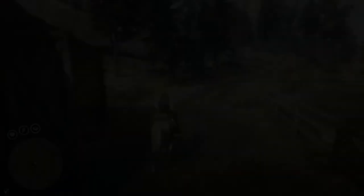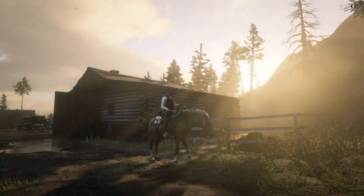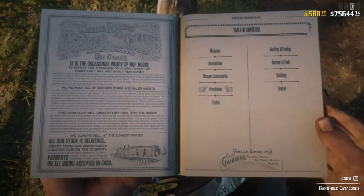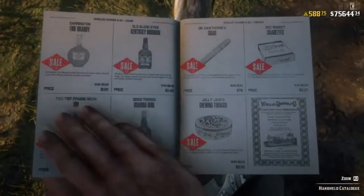Today we're going to be showing you how we can get four times the amount of chewing tobacco and cocaine gum for the price of one. What you're going to want to do is open up your catalog, head down to provisions, and go to either liquor or tobacco — in this case I chose liquor.